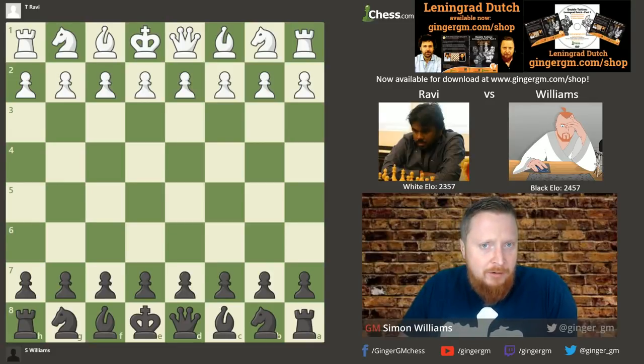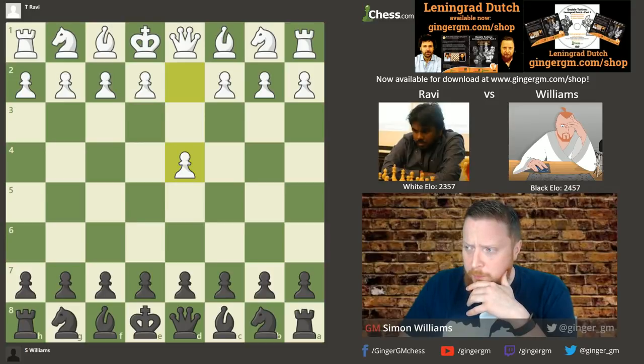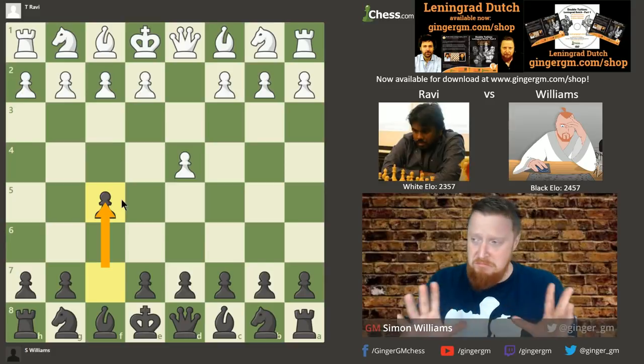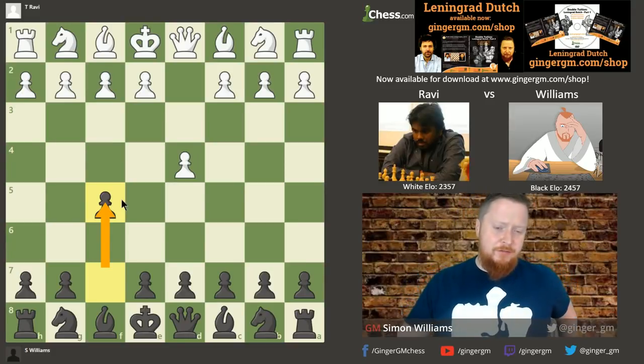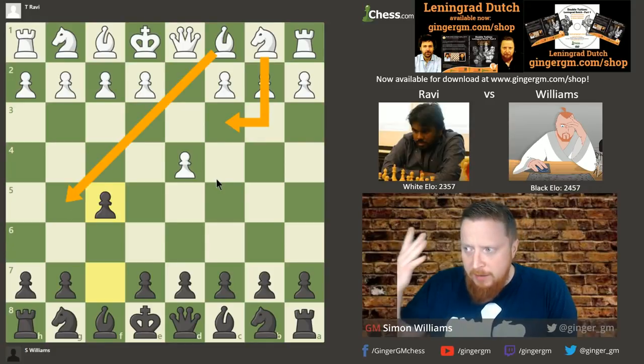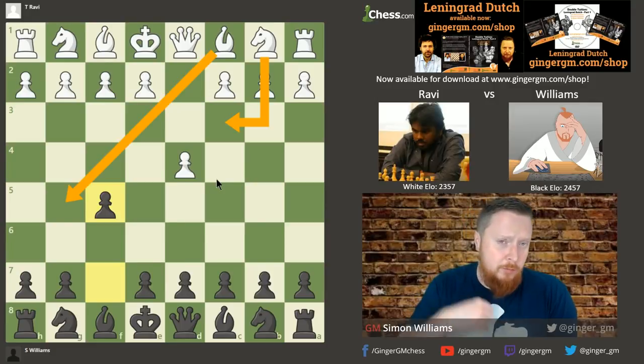It was the first time I got a chance to try out the Leningrad Dutch — thanks to Rowland — and let's have a look at the game. It worked absolutely perfectly. My opponent played d4, and as I've stated, for the last maybe 30 years of my life I've generally played e6 and f5 against this to get into the Dutch. After f5, which I played in this game — maybe I've only played this three or four times in my life — I'm now a lot more confident against all of White's sidelines: Bishop g5, Knight c3.